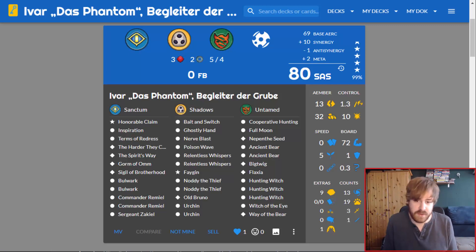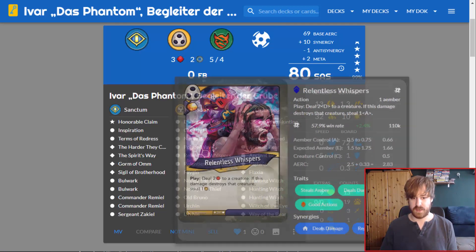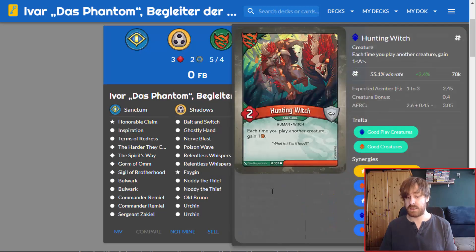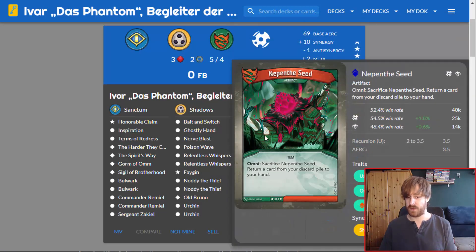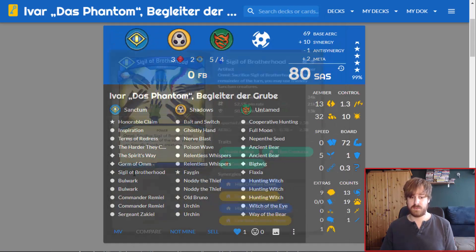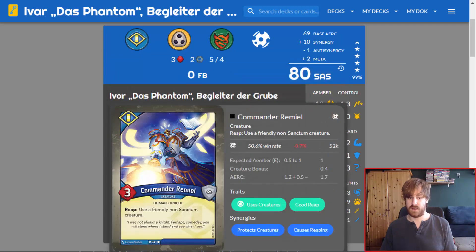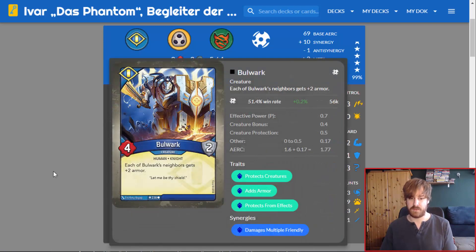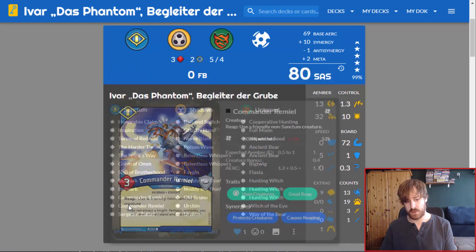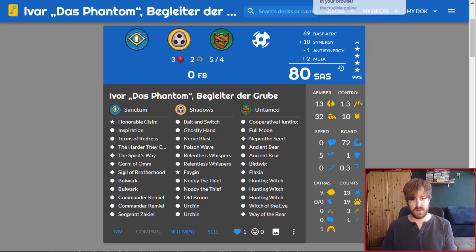The deck runs Sanctum, Shadows, and Untamed. Shadows has bait and switch, Go Ghostly, Nerdblast, Double Whispers, Fagin with double Urchin. Untamed has triple Hunting Witch, a Flux Monger, Full Moon, and Fantasy to get reshuffling going. Sanctum is more support: Spirit's Way board wipe, Norm of Orm for artifact removal, Siege of Brotherhood, Bulwark, Commander Remyel, Terms of Address, Honorable Claim, and five knights total.